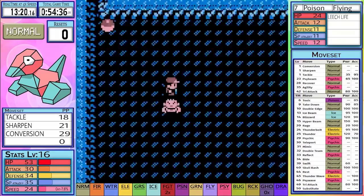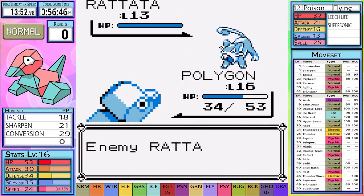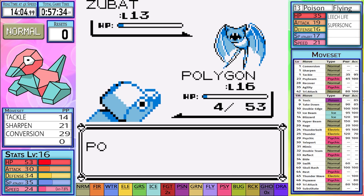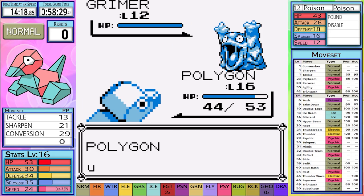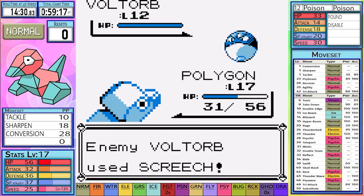On Friday I plan on streaming 2 attempts, and on Saturday another 2 attempts. During these attempts, I want to mold out a strategy so that on my 4th or 5th attempt I can get the run you see in front of you. One thing I realized during these practice runs is that my Dig/Cut Pokemon are usually Paras or Sandshrew. However, Paras cannot learn Strength, which changes the way I have to approach Fuchsia City.